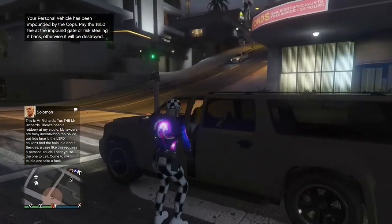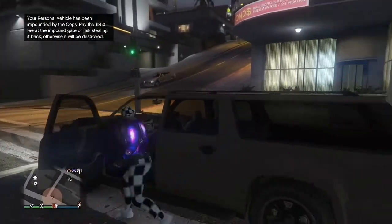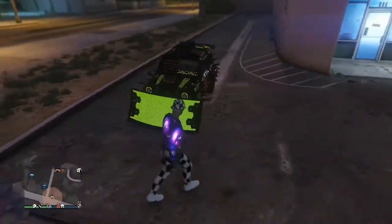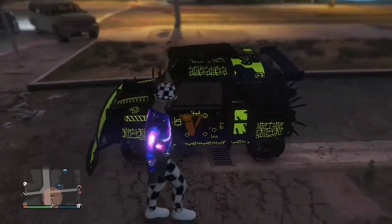Now get a street vehicle and drive to your AC Classic. You'll see your AC Classic sitting right there — go ahead and get inside of it.